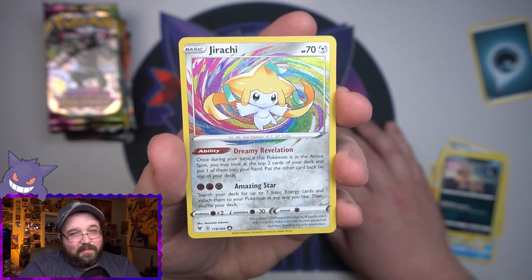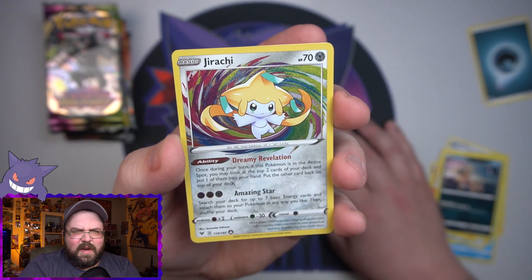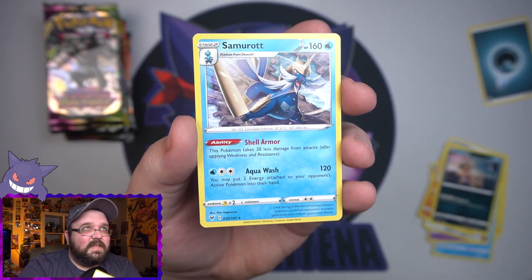Amazing Rare right off the bat - Jirachi! That is so cool, and I think this might be the best one out of them in this set. Amazing Rare there, awesome card, love it. And then we got Normal Samurott on the end. Not a bad first hit, I gotta say. Vivid Voltage is doing good. Code for the second pack.